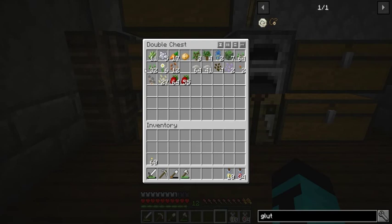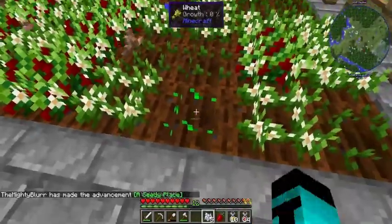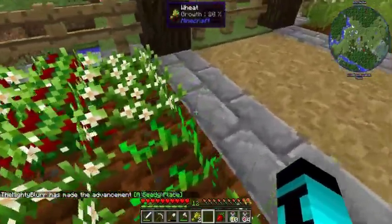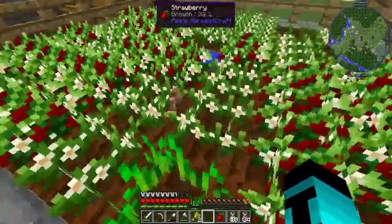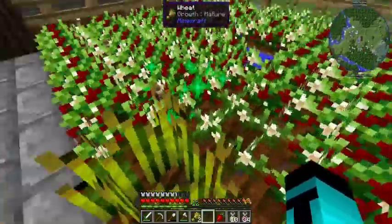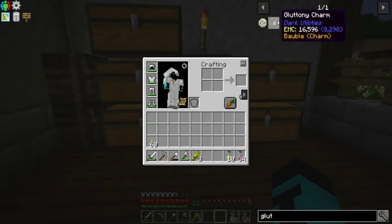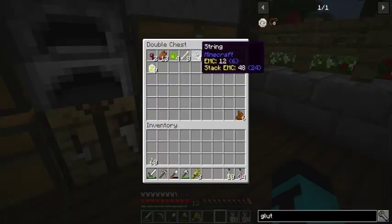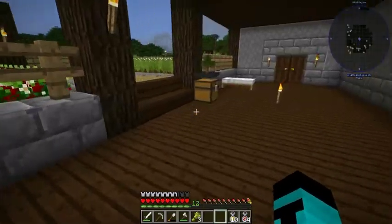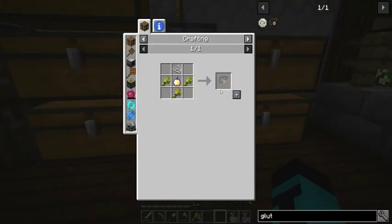It seems I don't have any wheat but that should not be a problem. Let's just get some seeds, plant that. One more, let's just use some bonemeal on it. There we go. Plant that back down and get rid of those seeds. So what else do we need? A golden apple and a piece of string. Some string here and I've just been cooking up the last bit of gold. I believe we have some apples — loads. Perfect.